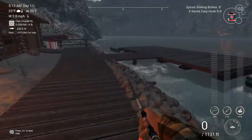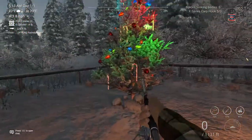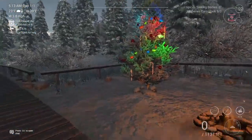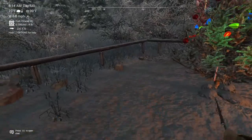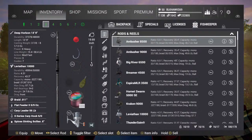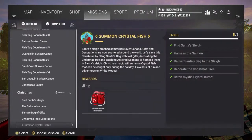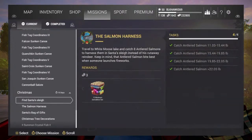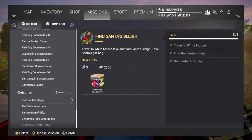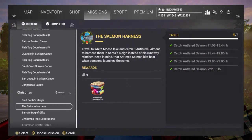You have to complete every mission to decorate the tree, which I've already done. You're gonna see Santa's sleigh here - you have to do all the missions before you can complete this. On the missions menu, go to Santa's Christmas - traveling to White Moose, find Santa's sleigh, get Santa's gift bag - that's the first mission.